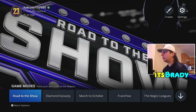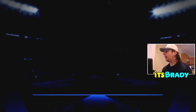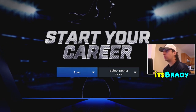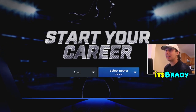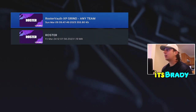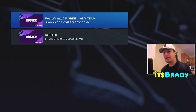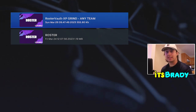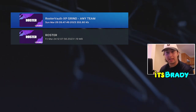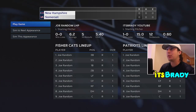Whenever you're making a Road to the Show player, go to Road to the Show and start your career. When it shows you the screen, press Select Roster, then press Load Saved Roster, and use that XP grind roster. This makes it so you're playing challenges using the zero-overall roster.